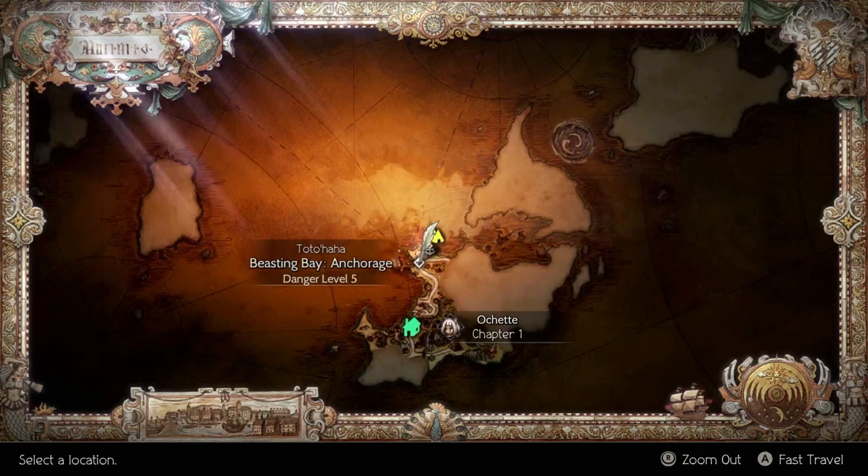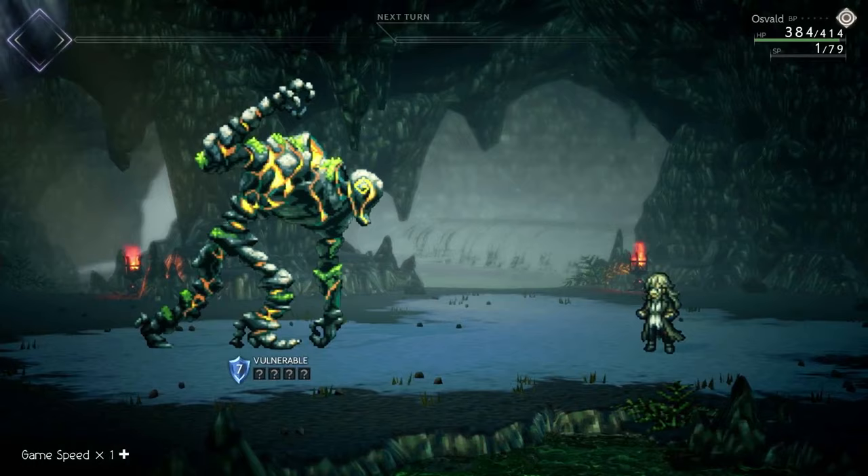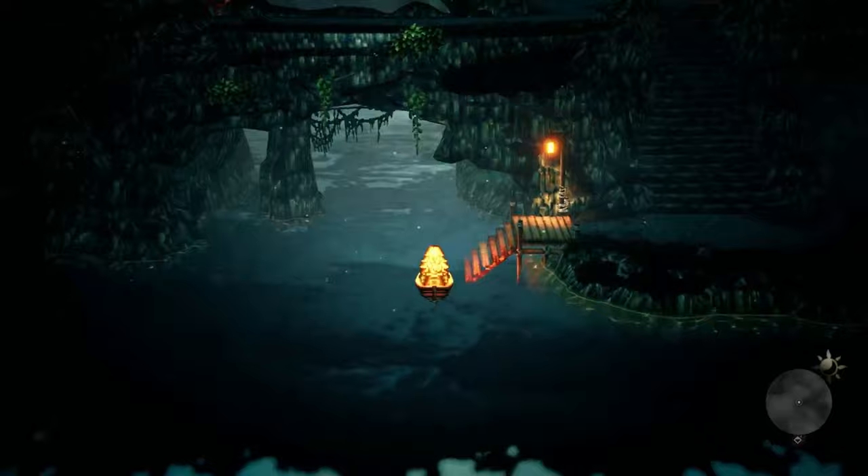The next item is the Raging Beast Bow — a must-have item for any bow wielding characters for a really strong early game. You may have to try this one a few times to get it; it took me two attempts to not get into a battle. Follow the same steps as before, but this time go up to the water on the right hand side, stick to the right, and then go behind the stairs.